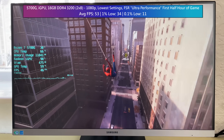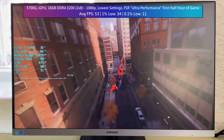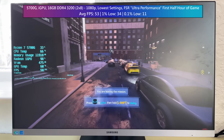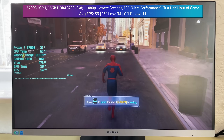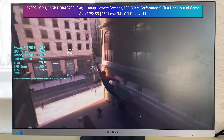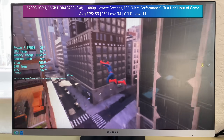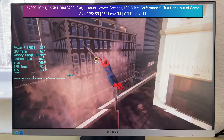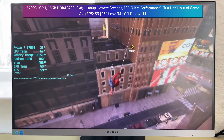I started a new game for this test run and played through the first half an hour, which gives us a little bit of everything: swinging through the city combined with some up-close combat. The Ryzen 7 did a really good job. We could turn the settings up a bit or select a different FSR preset — perhaps balanced or quality — but keeping lower settings gives us more room to work with and ensures we don't dip below 30fps on the 1% low. I'm pretty sure other APUs such as the 5600G and some 4000 series chips will also do well, as the Radeon graphics would still be the primary bottleneck.